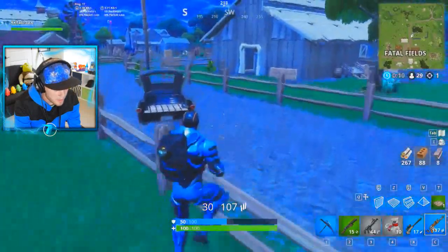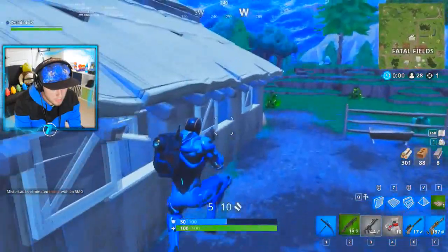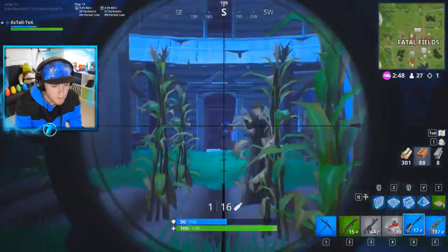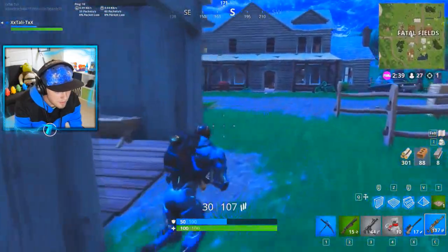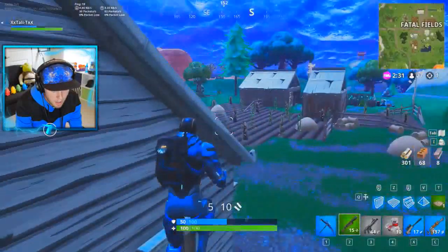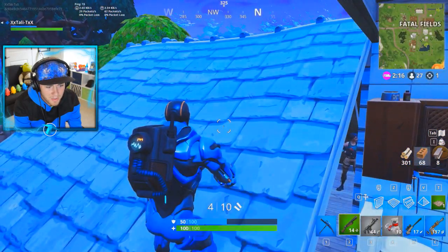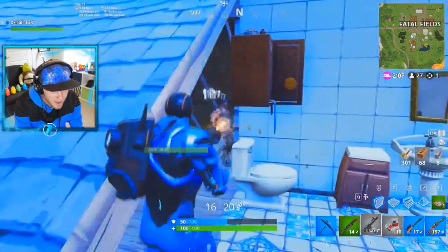We're heading straight into Fatal Fields, seeing if everyone looted everything. Storm's moving in now, so once it gets down we'll have to see where the next border is. Oh, I see one right here — let's go get him, boys and girls. He's sitting in the farmhouse. He just opened up a chest. There he is. Wait a second — looks like he doesn't have a skin on. What do you do, little guy? I'm right here, you know. Let's do a little bit of a dance for him, psych him out a little bit.